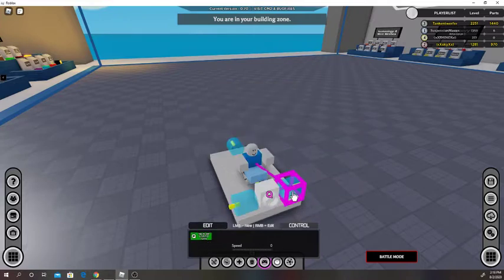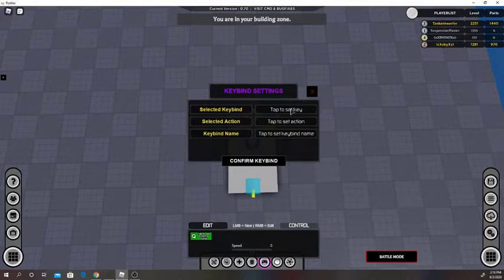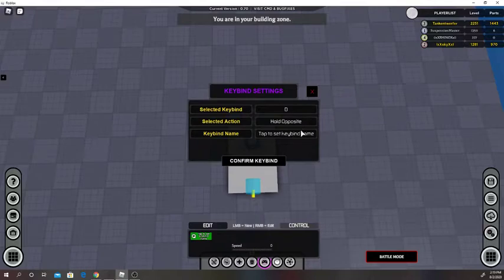You can set your name too. This thruster will push us this way, so we'll set this to D, hold opposite — 'hold' means it activates while you hold the key and turns off when you let go. If we select 'hold opposite' it turns off when you're holding the key and on when you're not. So we'll select 'hold opposite' and name it 'steer right.' When I hold D, it turns red because I'm using that key and it's turning on this thruster.